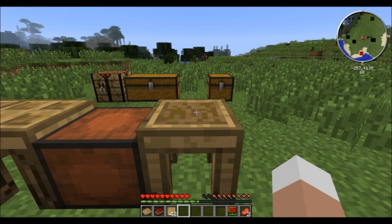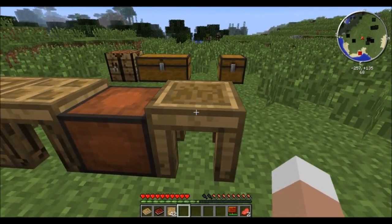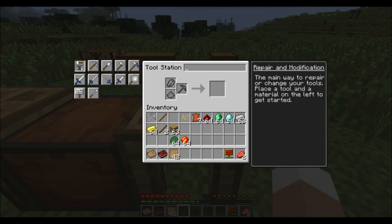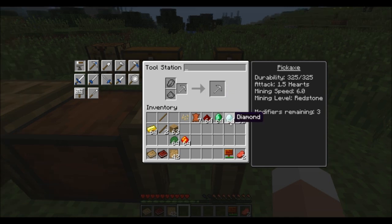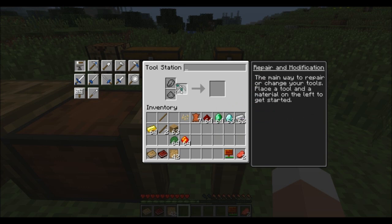So let's finally have a look at the modifiers — this is a really fun part of the mod and will change the way your tools behave, act, and perform completely in some cases. What you need is the tool station with the repair and modification tab open. Simply place your pickaxe there and the respective materials on the other side. The first modifier item is a diamond. Place it in and you can see it takes off one of our remaining modifiers but adds a diamond to the list. Hovering over the end product shows it will increase durability by 500 uses — pretty useful.